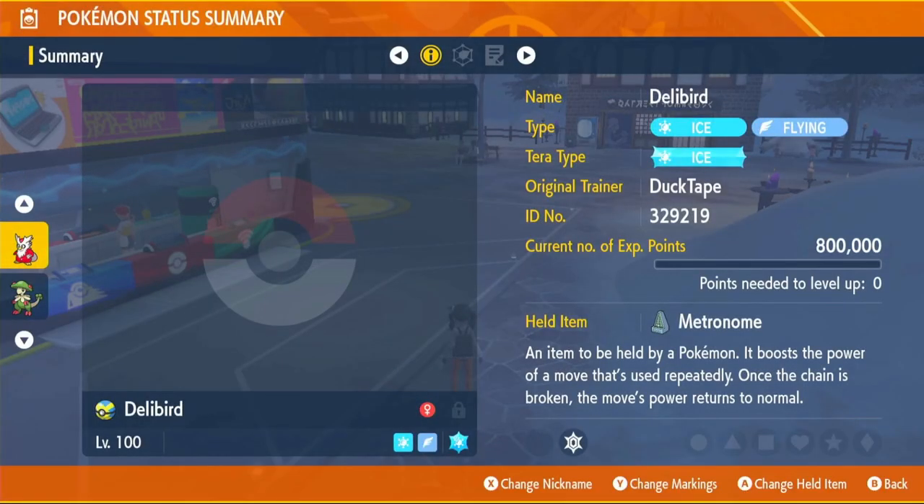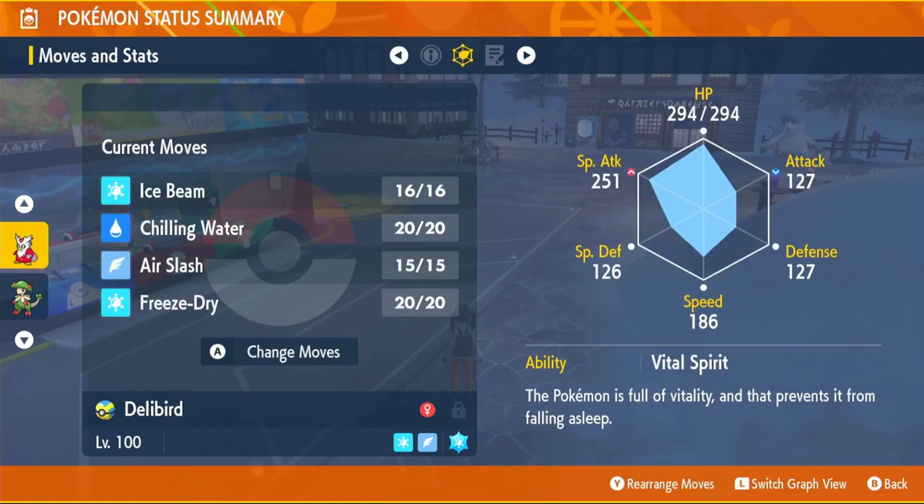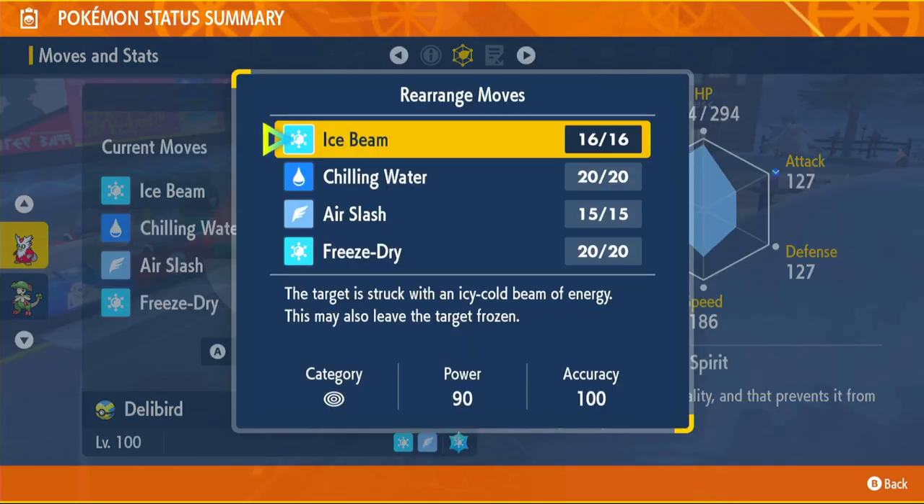Moving on to the abilities - Delibird has three abilities. The one we're going to be using is vital spirit, which stops us from falling asleep - a very good ability especially against those Pokémon that just put you to sleep constantly. The second ability is hustle, which increases physical attack by 50% but lowers accuracy by 20%. The third ability is the hidden ability insomnia, which also prevents sleep, but you'd need to use an ability patch. Since vital spirit does the same thing for free, we're obviously going to take vital spirit.